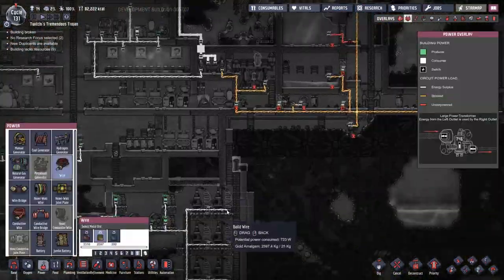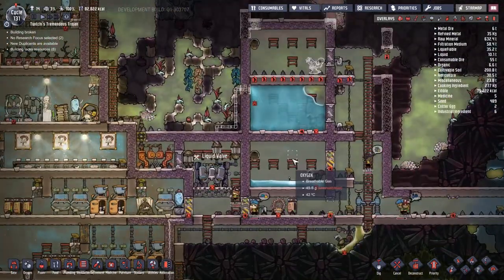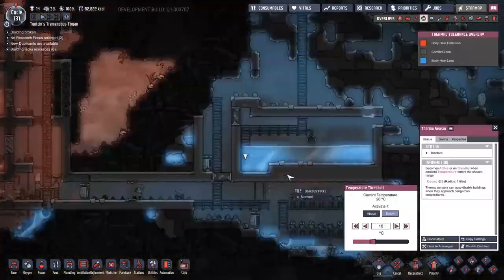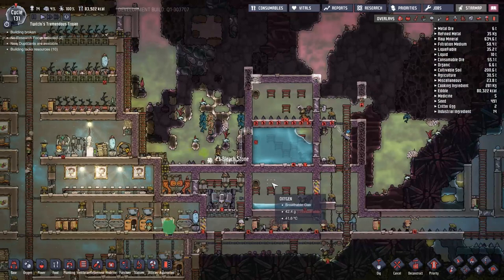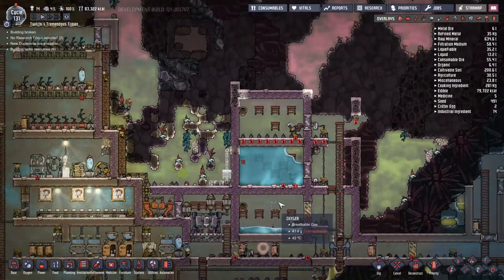With the second system going into place it all looks like we're going to be working wonders. Every now and then I just go back to the overlay that lets me see the water. I'm mainly worried about the flow of polluted water - I don't want that to back up and make my toilets non-functional, because if we've got non-functional toilets the duplicants are going to start making a mess everywhere.